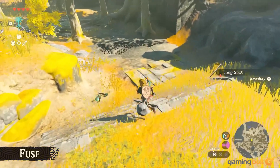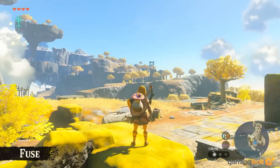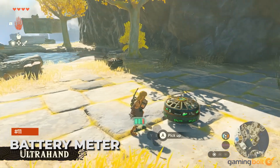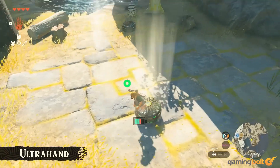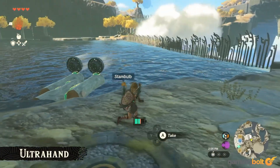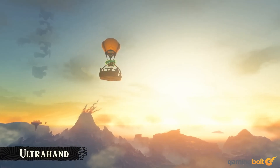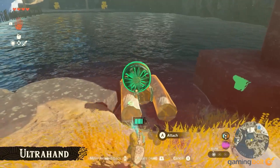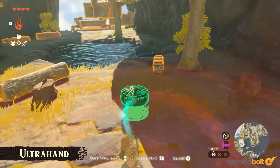Meanwhile, players will also be able to use Zonai devices known as One-Time Cooking Pots, which allow you to cook one dish anywhere and at any time before being destroyed. Battery Meter: Tears of the Kingdom will also introduce a third resource to manage alongside health and stamina — Link's Battery Meter. This self-recharging meter functions much like the Stamina Wheel, but applies specifically to Zonai devices and how much use you can get out of them. You will also be able to expand your Battery Meter, represented by small green vials on Link's belt, with more vials presumably found throughout the world.